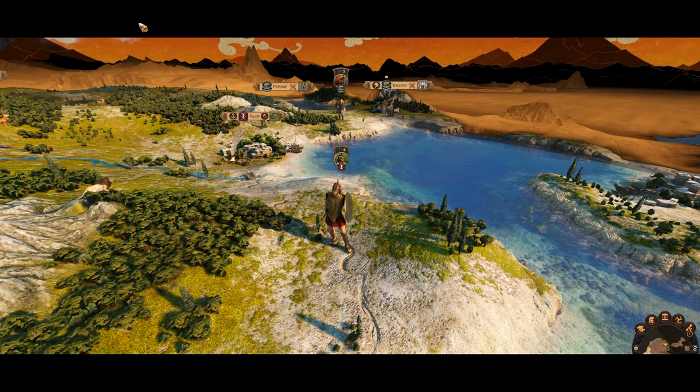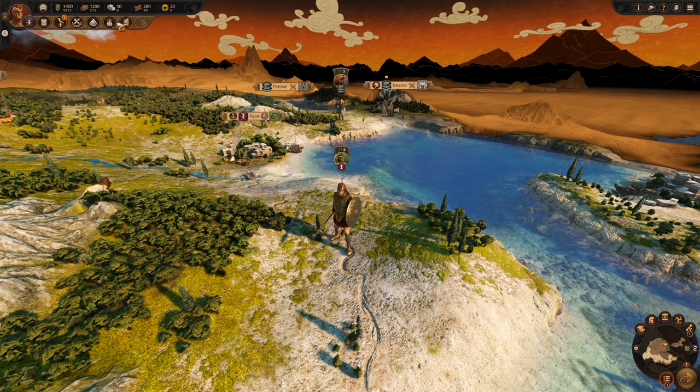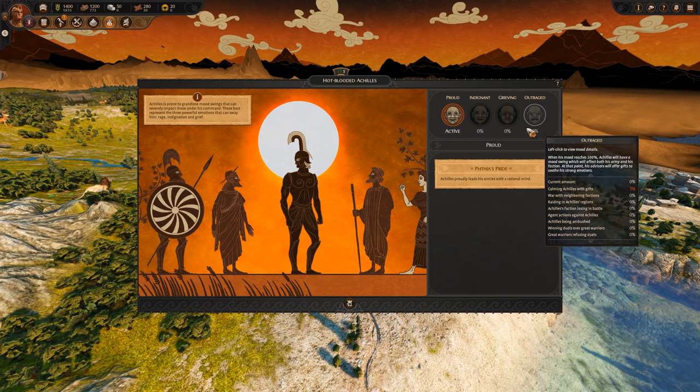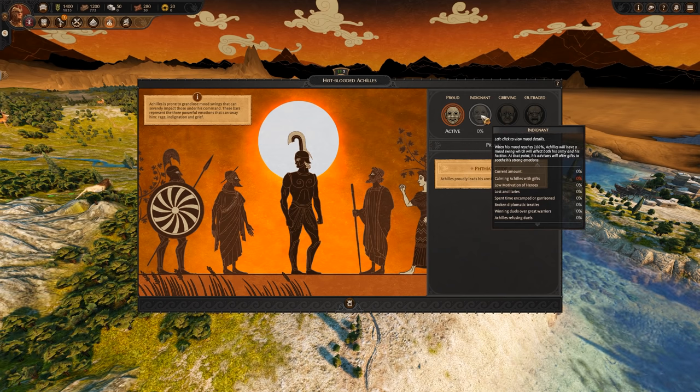Playing as an Achilles campaign centers around two primary mechanics: Hot-Blooded Achilles and Living Legend. Hot-Blooded Achilles deals with the many mood swings that impact those under Achilles' command. There are four different moods that Achilles has — Proud, Indignant, Grieving, and Outraged. These moods will become active, like Proud is currently, based off of certain campaign events, such as spending too much time in a garrison, which will result in Achilles becoming more and more indignant. With each mood, there are a number of modifiers and penalties that accompany that disposition. Balancing Achilles' mood on a knife's edge will be the key to success in your victories across the Aegean.